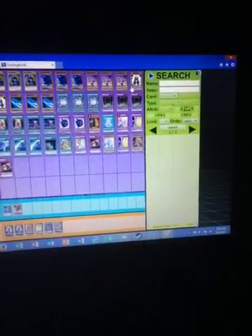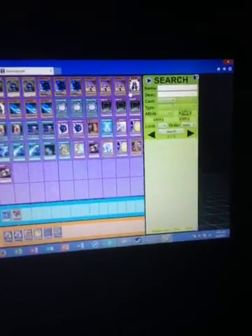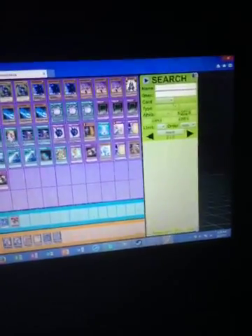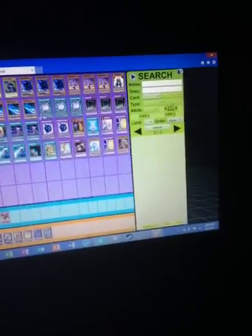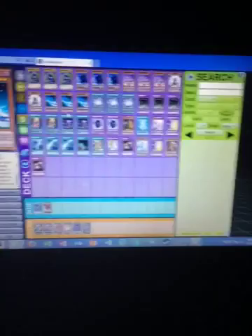Two Summoner Monks — this will allow you to get your Dark Magician, your Chocolate Magician Girl out, and then go into your Rank 4 plays to bring out Dark Rebellion Xyz. You've then got your triple Magician's Rod, which lets you search for all of your powerful spells and traps that list Dark Magician.